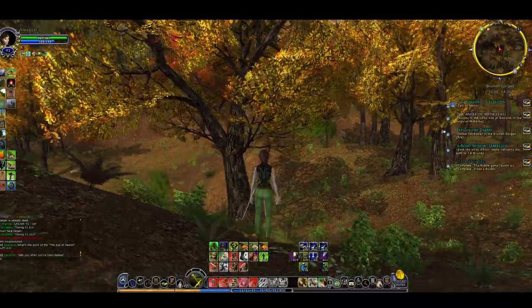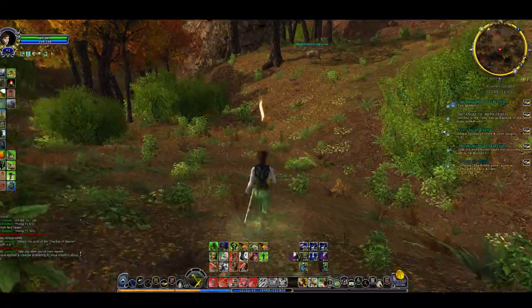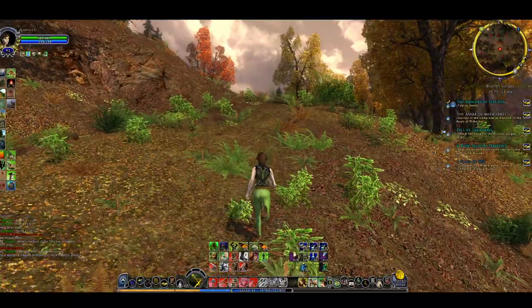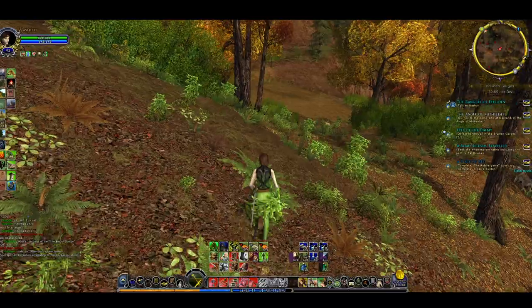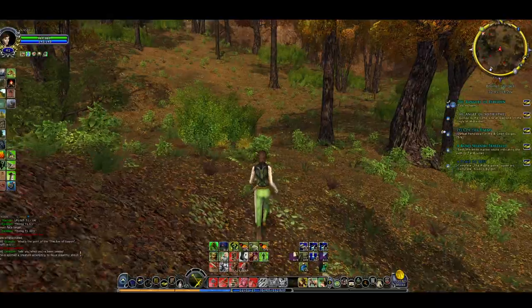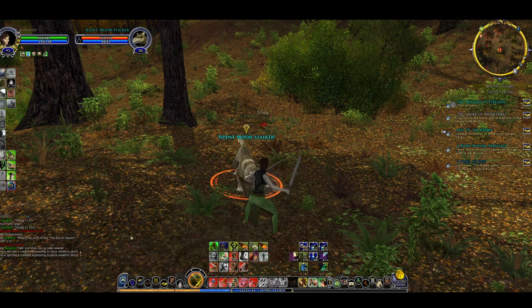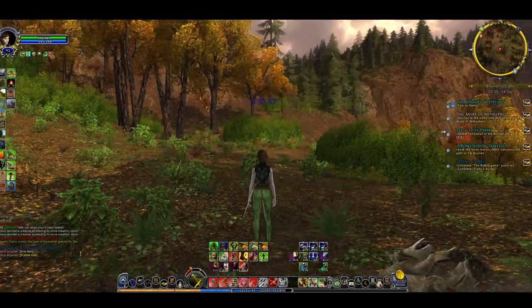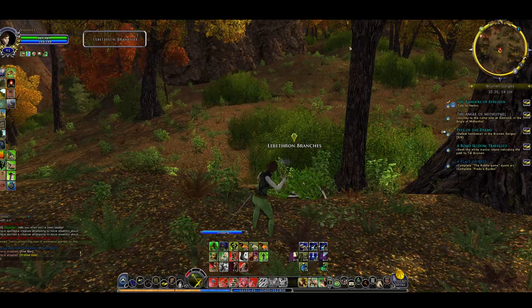Mournful wraith — run away, that's the key. Run away from a mournful wraith unless you can gather a party. Two or three guys piling in — I've killed them before when somebody else drew them and there were a few people around. You saw we reduced his health by about a third, so two or three characters can probably do it. Maybe a brawler or an expert warden could do it on their own.